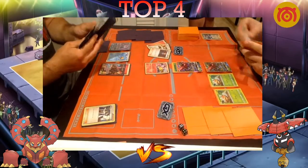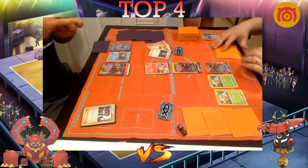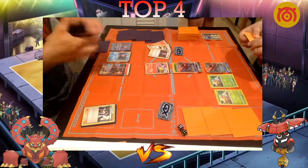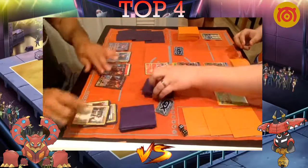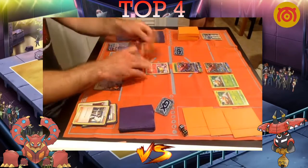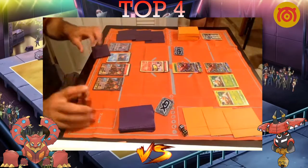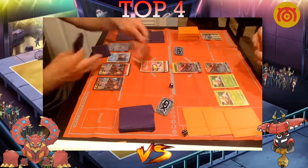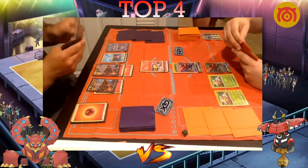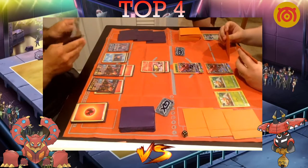Newey plays Ultra Ball — he grabs a Starmie, which is smart since there are a lot of fire energies in his discard. This almost guarantees he doesn't whiff energies off a Sycamore. He gets a second Volk EX — this is massive. He drew into a bunch of fire energies. We see an attachment and Steam Ups. He does one Steam Up and hits for 50 damage, bringing two energies onto his bench, starting to set up those Volk EXs. Pressure is on Dolan — can he get the turn-two Vikavolt?